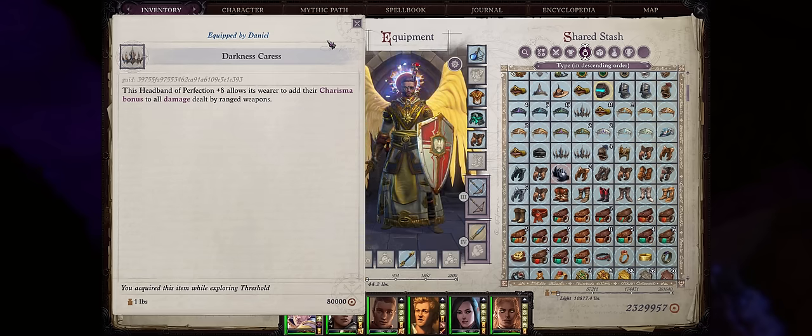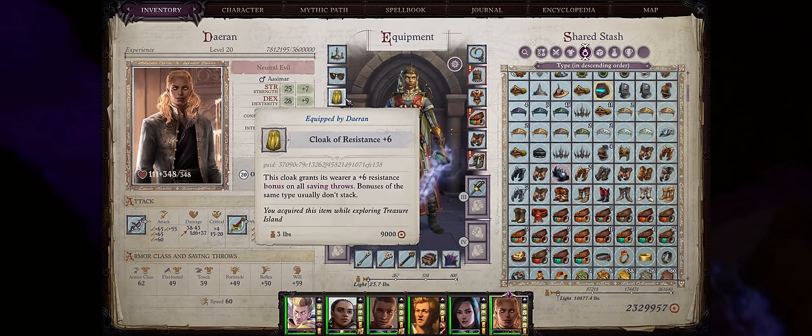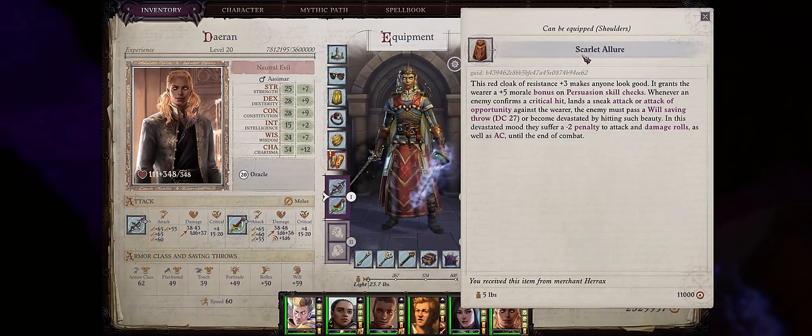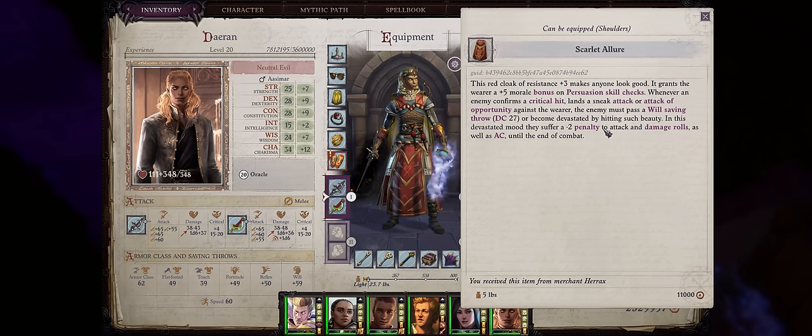There is always Darkness Caress too for the ultimate Charisma bonus. For Eyes, 100% the Goggles of Piercing Gaze — mostly for the huge bonus to Persuasion, but the stacking insight bonus to attack and damage against demons helps Daeran too. For Cloaks, mostly Cloaks of Resistance with the highest value possible. But earlier you can also go for the Scarlet Allure Cloak — it doesn't have much bonus to saving throws, only plus 3, but grants a plus 5 morale to Persuasion and a decent effect if the enemy hits you with an attack of opportunity or a sneak attack, and critical hits too, although the DC isn't that high.